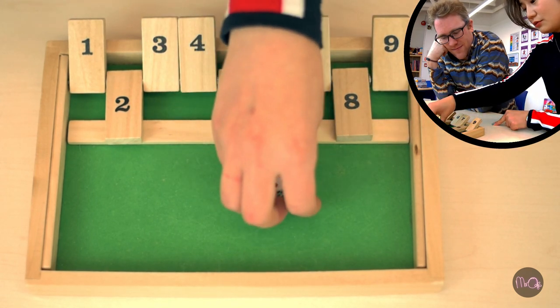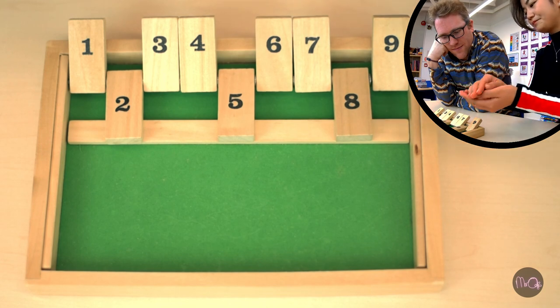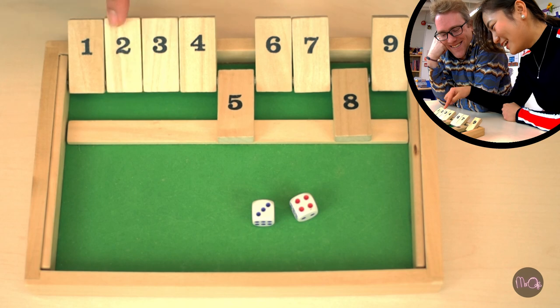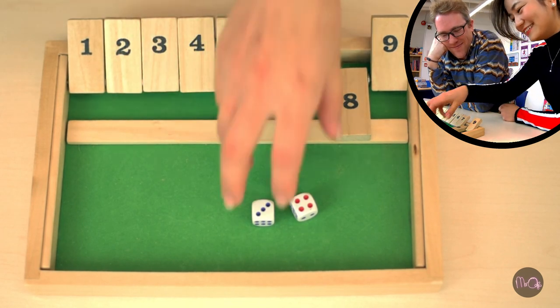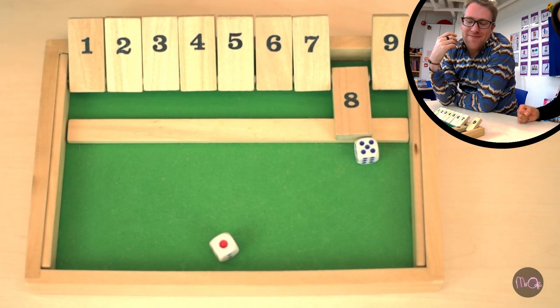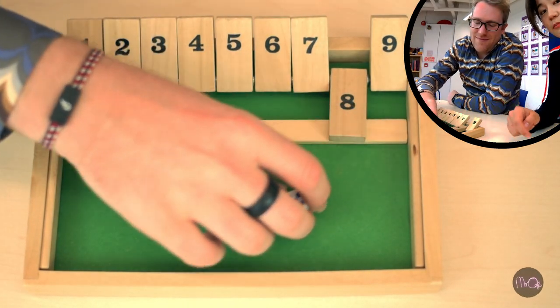Because one is already gone, eight is not possible. The remaining numbers are two, five, and eight. She picks two and five. Oh, that's good. Then she rolls a six, so her number to make is eight.